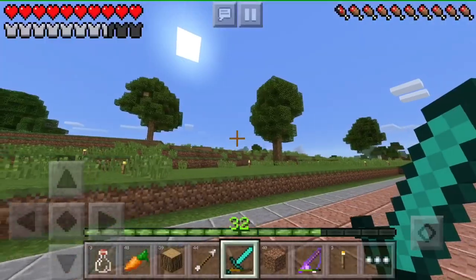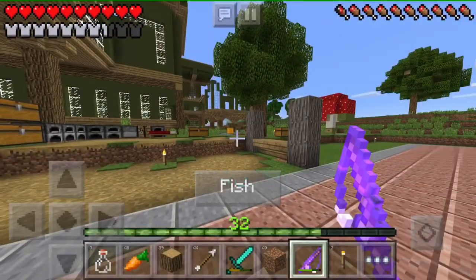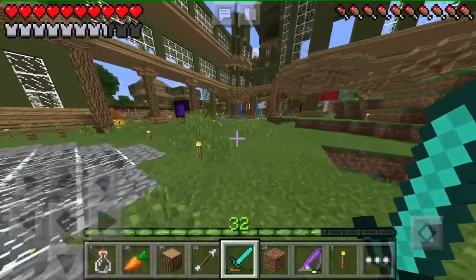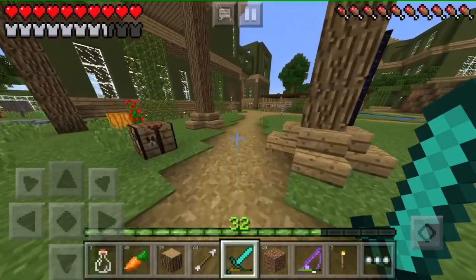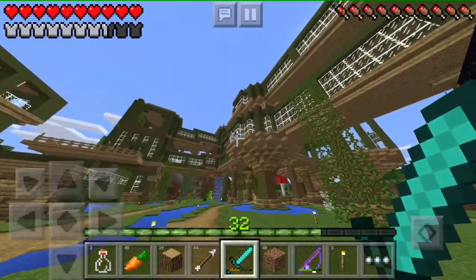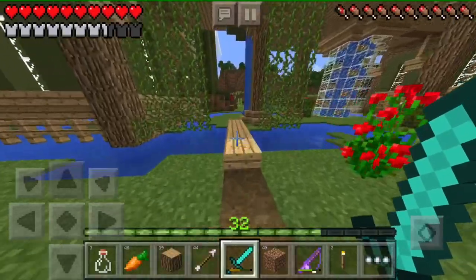We can play on full render distance, all the fancy graphics up, no frame rate issues. It's just perfect. There's a lot less bugs too. But you will notice there is a green line, a very slim green line across the very top of the screen. We can't get rid of it. My friend said it has to do with pixels it couldn't capture. We're just going to have to deal with it because I'd rather use this iPhone. We transferred my world over and it's so nice.